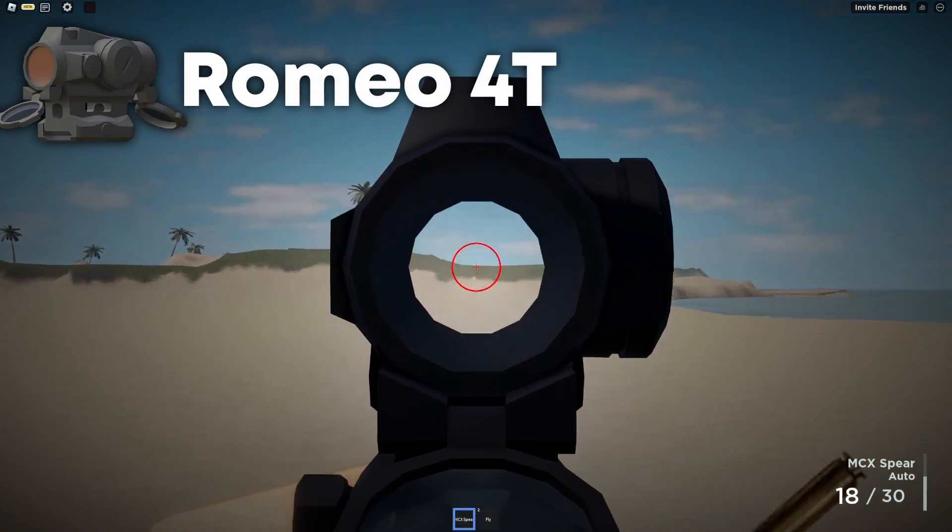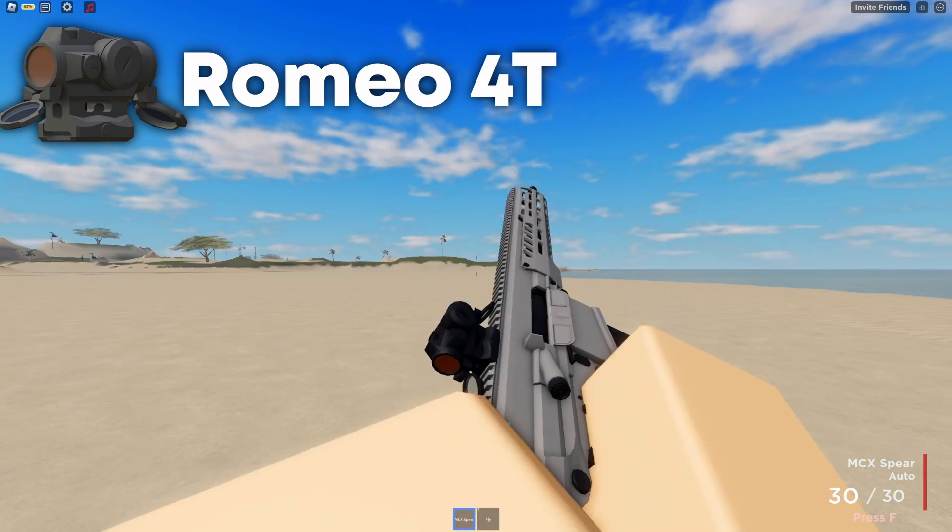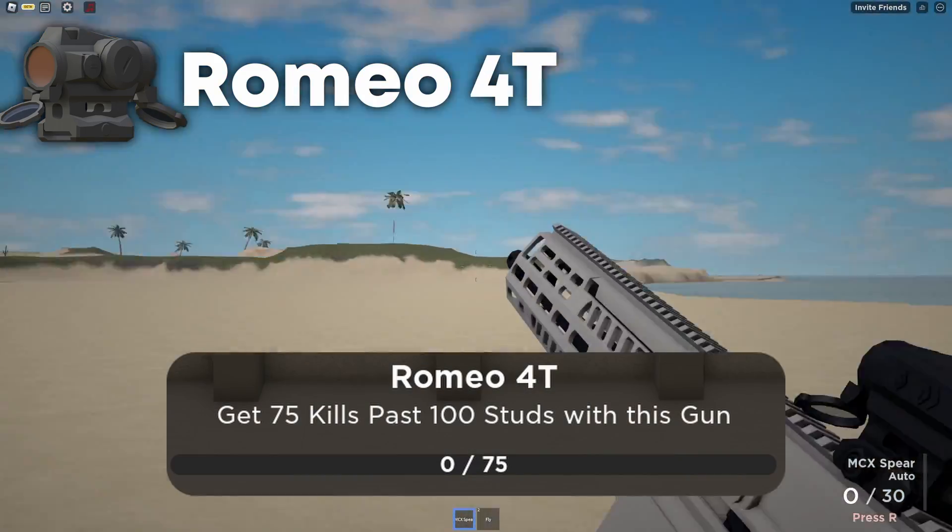This next scope is the Romeo 4T. This scope brings a circular reticle while having an overall zoom effect, greatly increasing its mid to long range capability. This scope requires 75 kills past 100 studs to unlock.